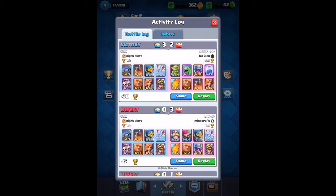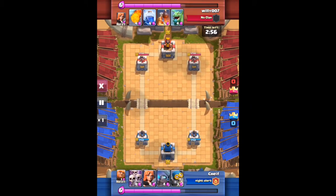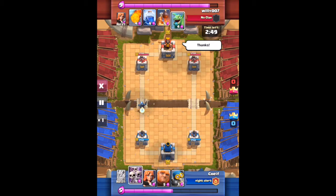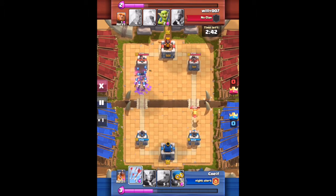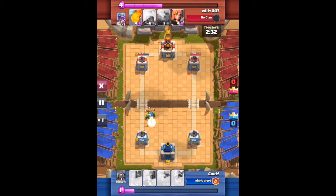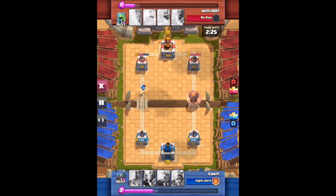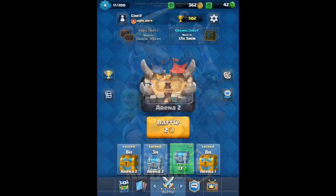Let me show you the replay so you can see how it works. You have elixir at the bottom that regenerates over time, and you deploy troops that cost different amounts of elixir — three, four, or five. You have four cards available and can see what the next card will be. There are two different paths troops can take, and they hurt the towers while towers shoot back. As you level up, your towers get better.